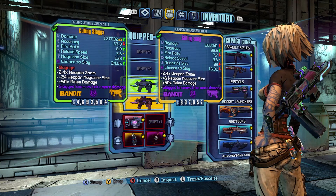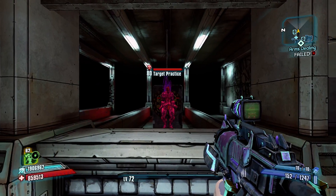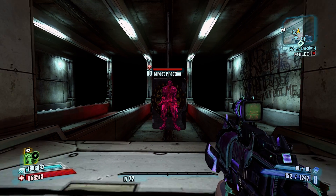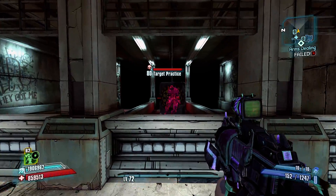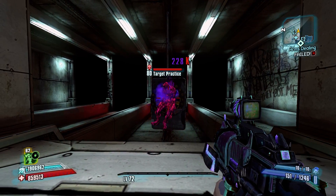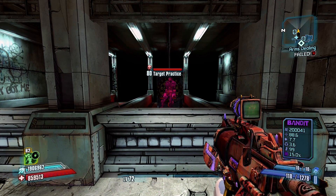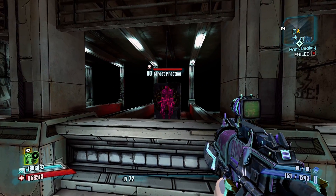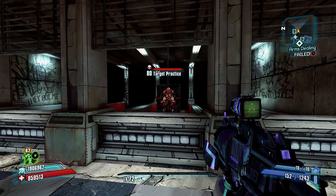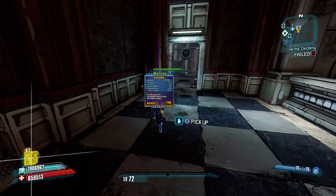It's probably second only to the Pimpernel as a Slagging tool, although some people prefer it. As you can see there — one shot, Slagged. Slag lasts so long in UVHM. I probably reapplied it, so it's going to take a while to un-Slag. And then you increase that with Flicker, or your BAR, or whatever her skill is called. It's definitely one of the best Slagging tools in the game. Not always one-shot — it's not quite as good as the Pimp — but incredibly good.